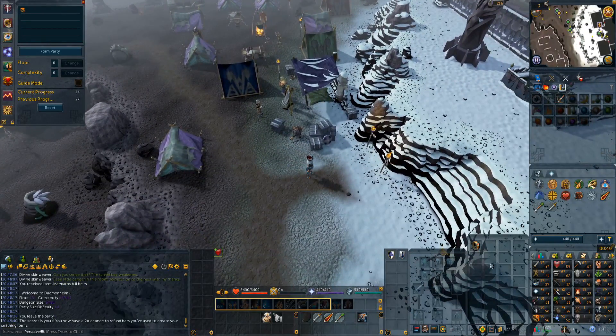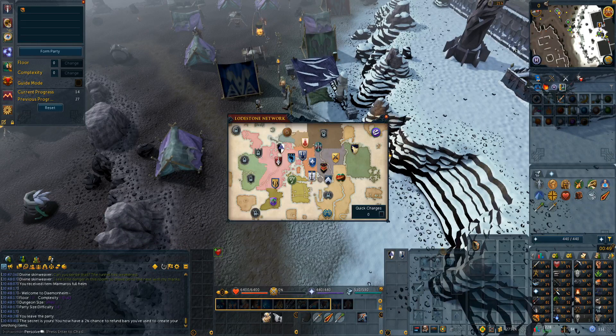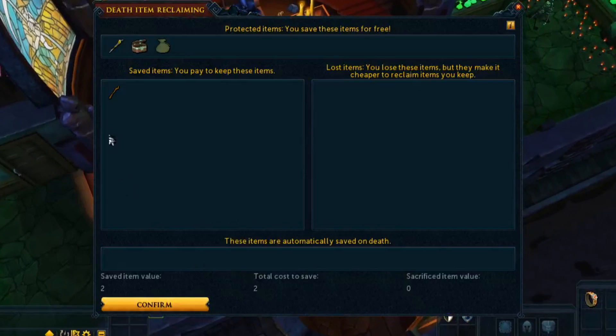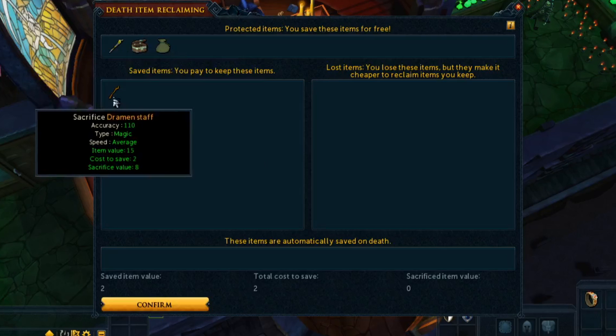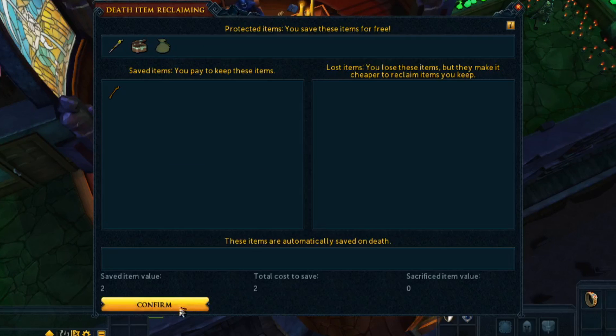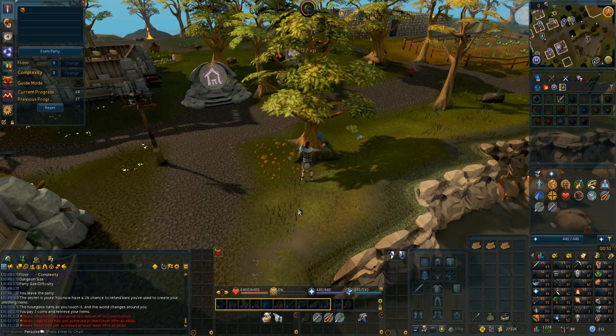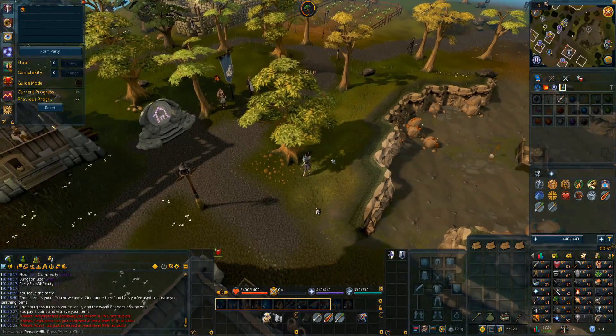And because this is a permanent unlock, it takes no inventory space. Let's go to Death and claim our items. I was able to confirm that if you're offline, this timer doesn't count down — I was offline for about 12 hours. It'll cost us 2 GP. We just have to pay for the Dramon Staff because we get to keep the other three items for free, if I had been smart enough to use Protect Item, it would have been 0 GP.